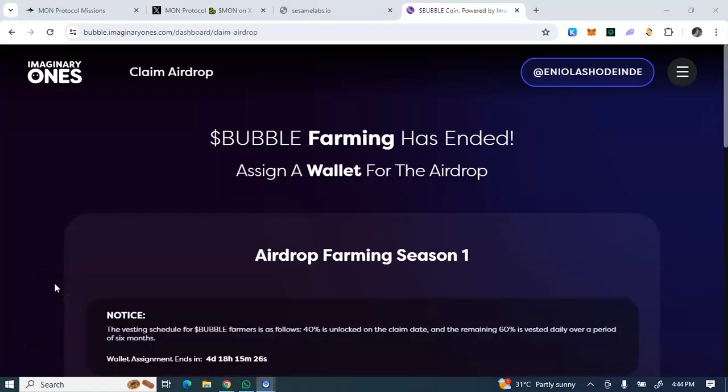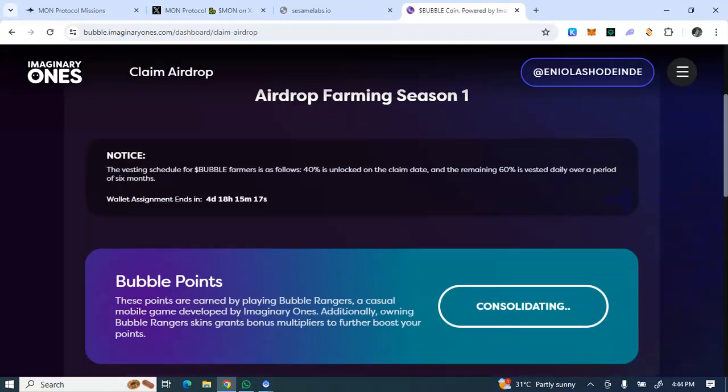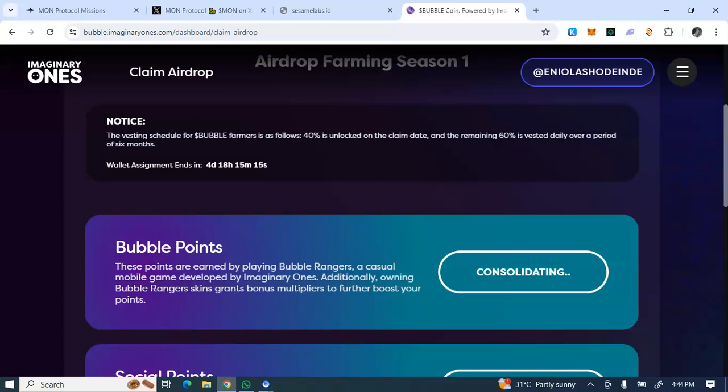I've just connected my Twitter account that I used in farming the Bubble points. The vesting schedule for Bubble farmers is as follows — please take note: 40% is unlocked on the claim date, and the remaining 60% is vested daily over a period of six months.